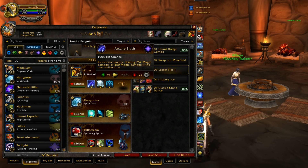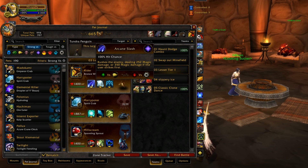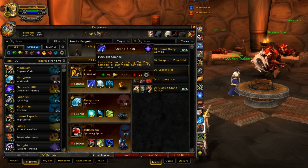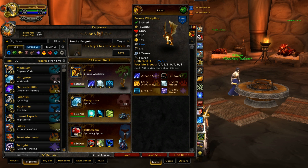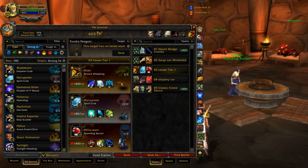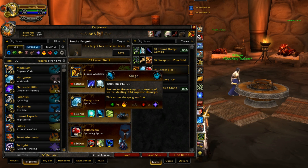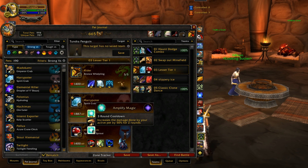Arcane Slash does extra damage if you go first; Tail Sweep does extra damage if you go second. I really wish it just had a normal basic attack because there's no in-between — they both have a pretty low end. So obviously you're trying to be faster than your opponent with Bronze Whelpling, so Arcane Slash is the way to go.